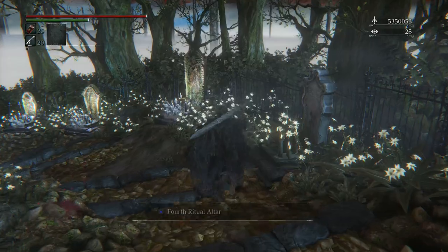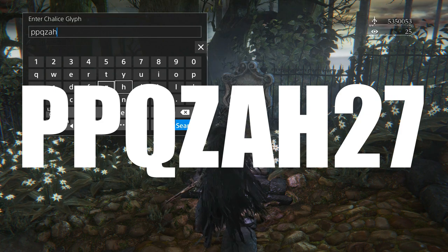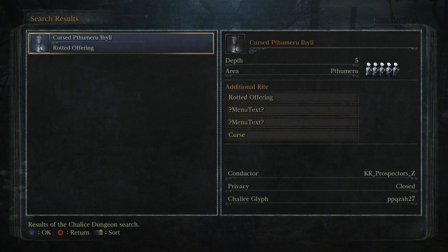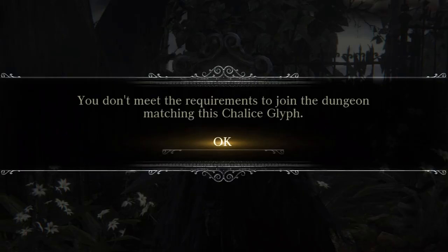Next, you want to head on over to an empty tombstone and type in the following chalice glyph code: PPQZAH27. This will be the dungeon where we will be farming our millions of blood echoes. For those that have access to this screen, brilliant — I will leave timestamps in the video for what to do next. However, for quite a lot of you, you'll most likely be prompted with a message stating you have not met the requirements for this dungeon, so I'll now go into depth to show you what to do to get up to speed.